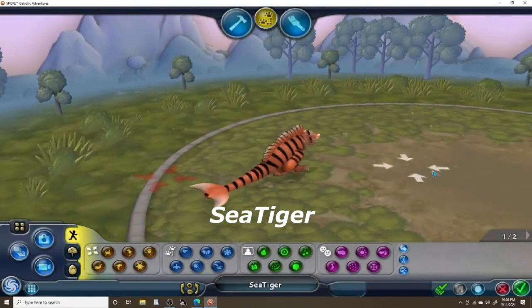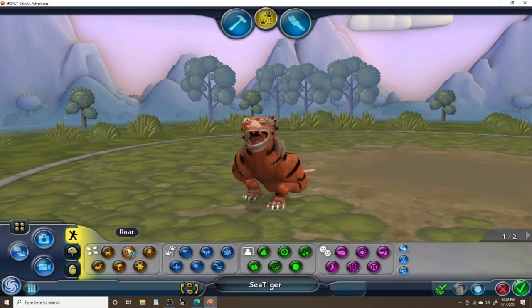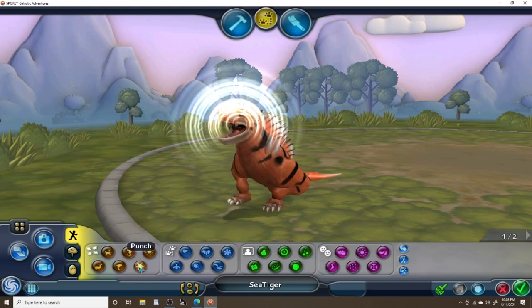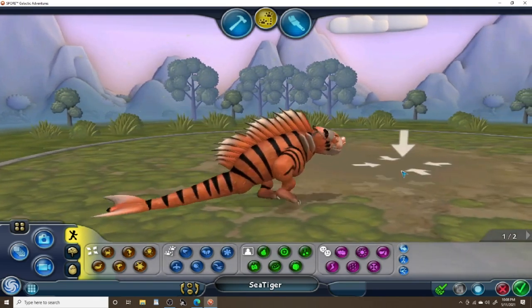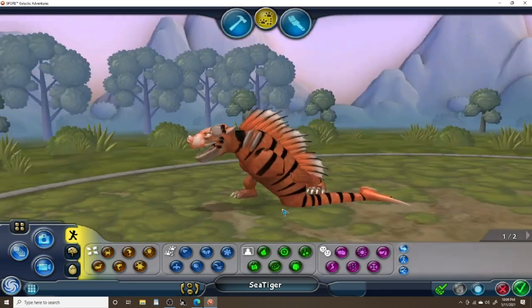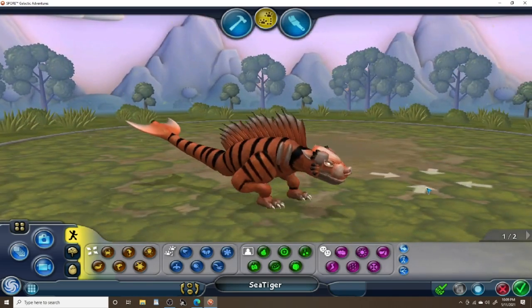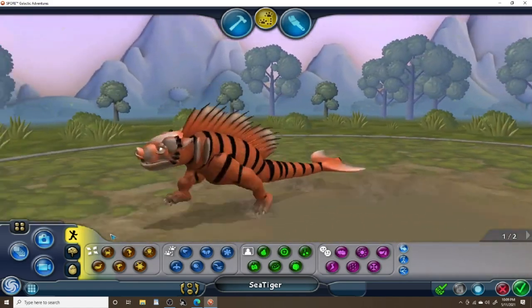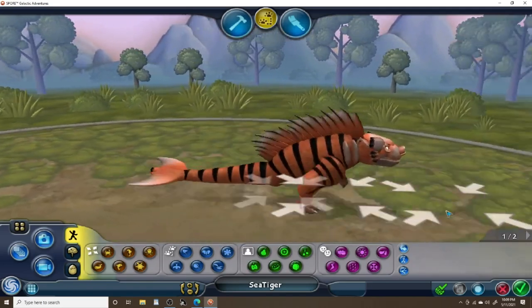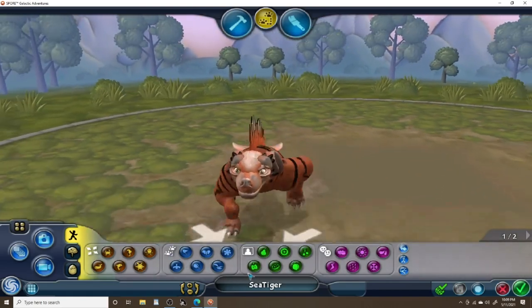Up next we have the Sea Tiger. He's basically a cross between a tiger and a sea lion — instead of sea lion, sea tiger. I added fur and tiger stripes and made him orange and black. He looks decent in my opinion. He only has two legs that help him walk on land — he can go on land but won't be as fast as he is in water. He's also got gills to help him breathe underwater. Let me know what you think in the comment section down below.